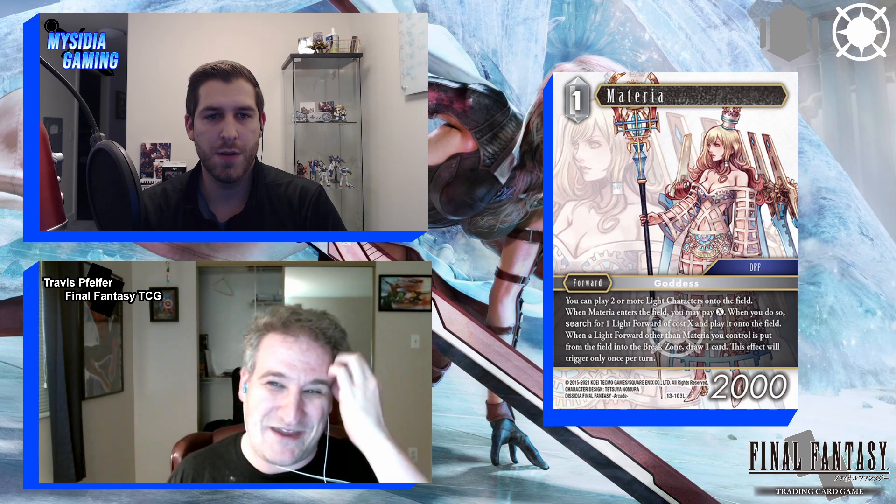White Tiger Lacy Nimbus is an ice/earth legend at three cost, 9000 power, job-less. He can only be paid with CP produced by backups. He has Brave, and on entry or attack, chooses one character your opponent controls and dull-freezes it. Only three CP, big body, Brave so he never dulls, and dull-freezes on entry and attack — a strong and consistent effect. He's as powerful as expected and fully deserves legend status ability-wise, even if the character isn't well remembered from Type-0.